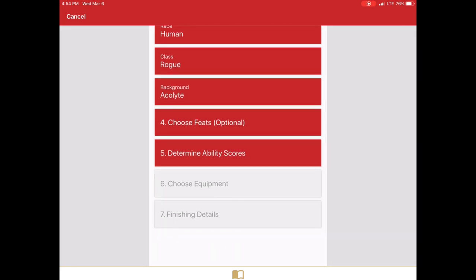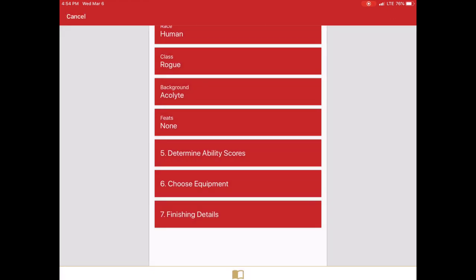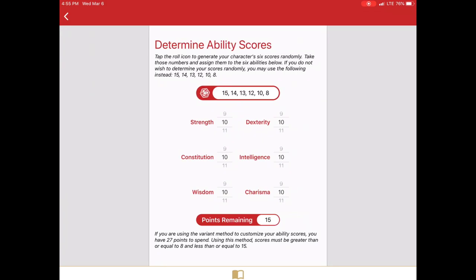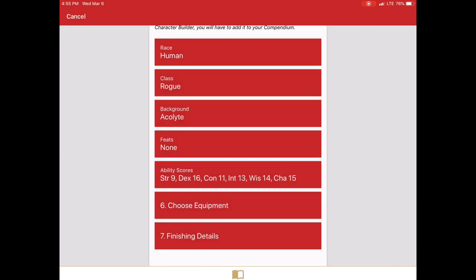Now there's no feats with the standard human, so I want to open it and just say accept without selecting a feat. And then determine ability scores. In this case I would normally roll — I could use the dice roller or I could just take the standard 15, 14, 13, 12, 10, 8. Now here there's no accept or next or whatever. I just hit the back and it does remember the ability scores.